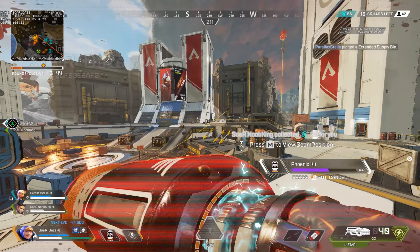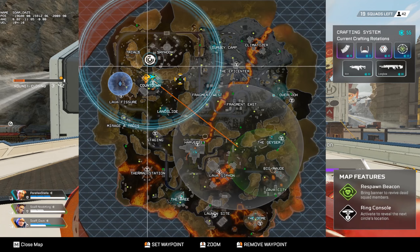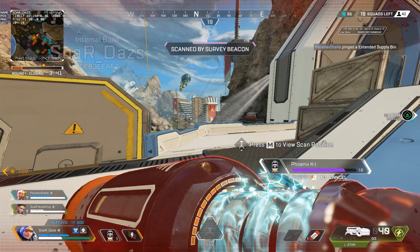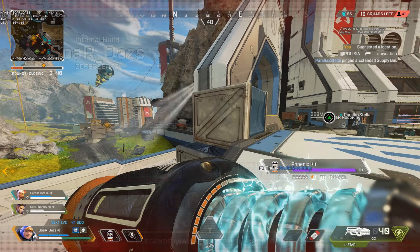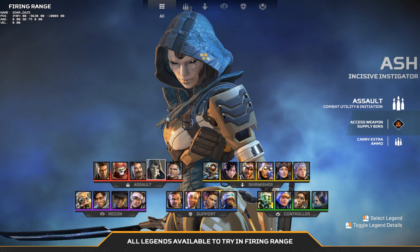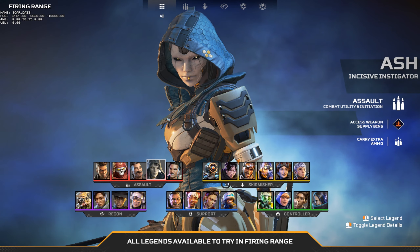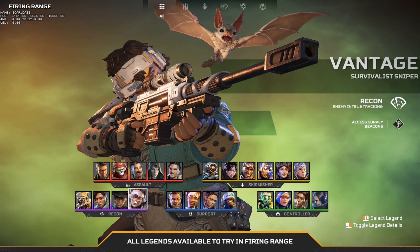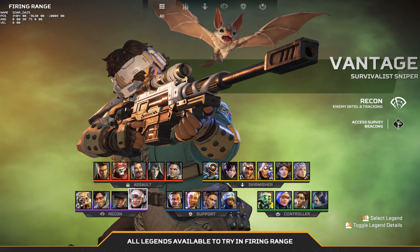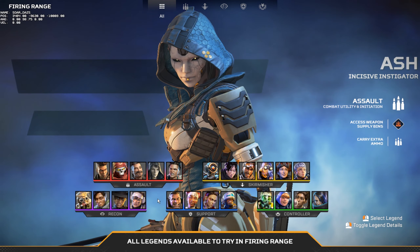This can be pretty game-changing. Keep in mind the scan meta has definitely been nerfed — not necessarily to the ground, but it's taken a hit. I think people will still utilize scan meta; there's nothing like in-game wall hacks. Outside the meta, Ash can see opponents whenever they get eliminations with her passive. Pairing Ash with a Seer or even a Vantage can give you a lot of information about where the team was and how long ago.